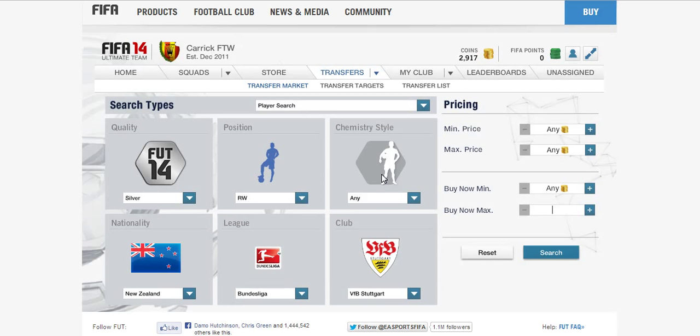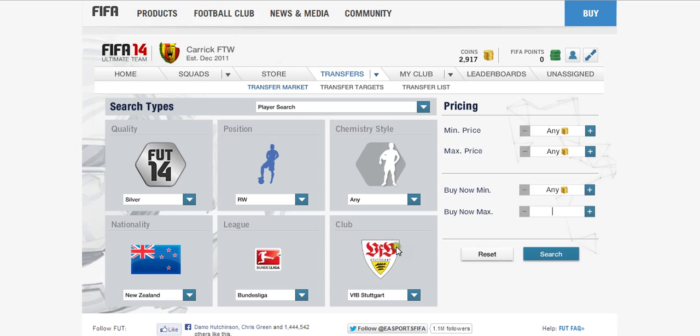Hello guys and welcome to episode 34 of FIFA 14 stats analysis. Today we're looking at our third Bundesliga player in a row - obviously a very good league for silvers. This guy plays for VFB Stuttgart, his nationality is New Zealand, he's a right winger and obviously a silver. Now let's check out his stats.